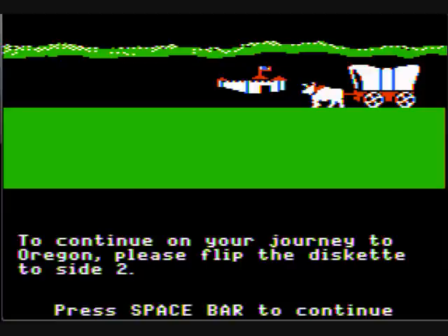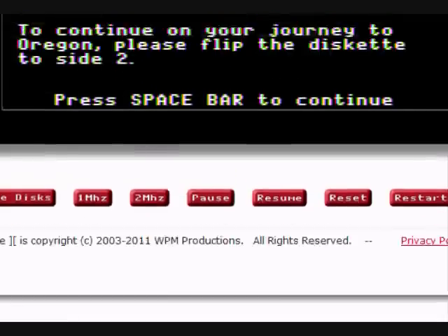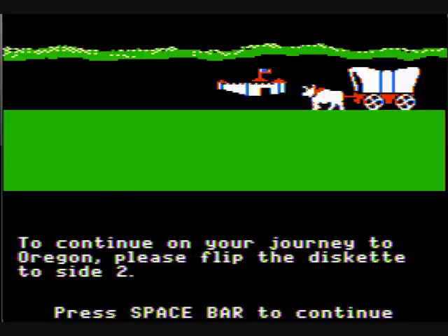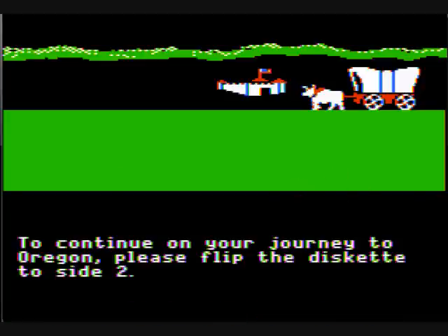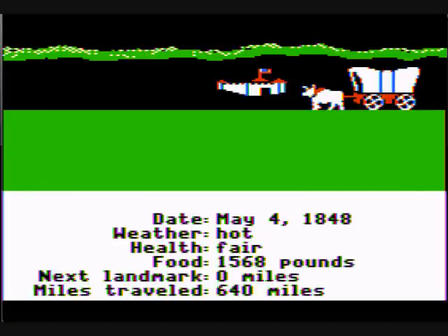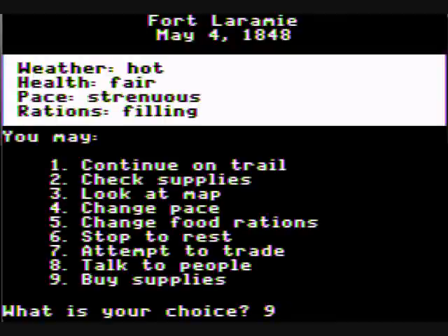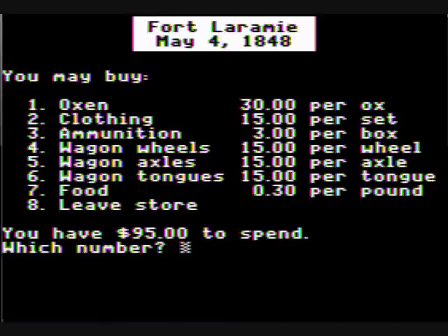I have to continue the journey to Oregon. Please flip the diskette to side two — if we go down here we just press this, scroll back up, line this back up, there. Yes, let's take a look around, and we will buy supplies. Thirty dollars per ox — damn. Alright, we'll just buy one more. Let's leave.